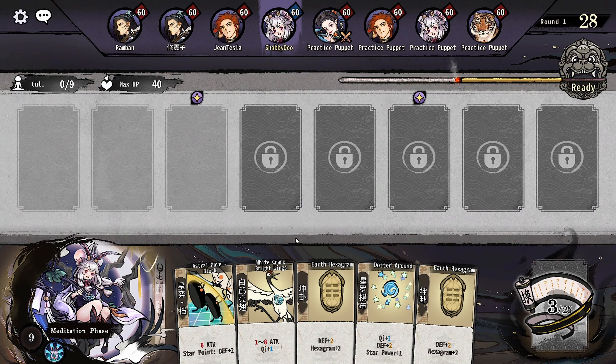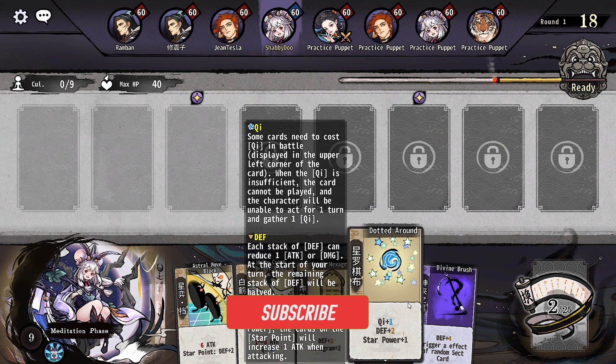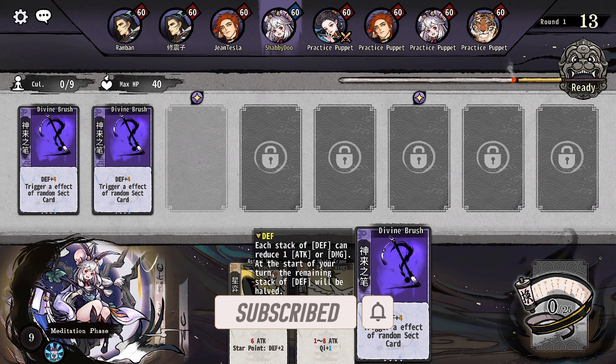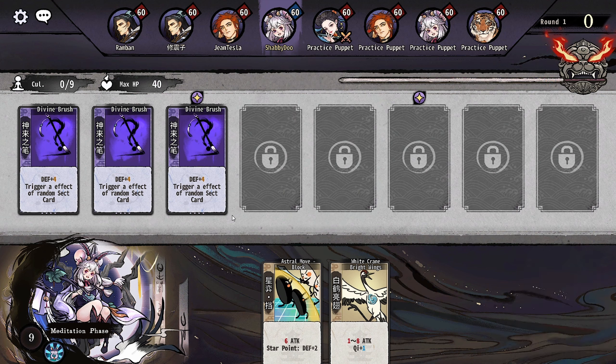Let's start a game. We got a decent game here — we do have four practice puppets but that means we have four real people. It is kind of hard to get a full game so I'll take a half-full game to progress. Let's talk about Divine Brush: it gives defense plus four, six rate depending on the level, and triggers an effect of a random sect card within the sect your character is in — so not 100% random but a good variation nonetheless.